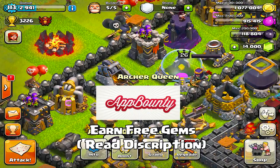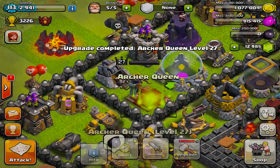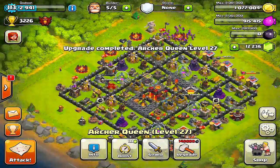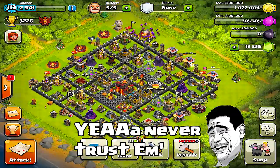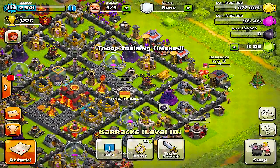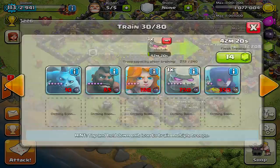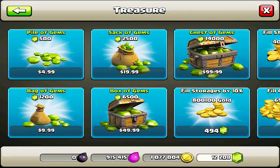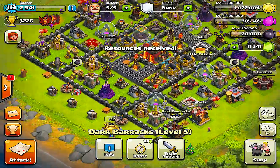Let me go ahead and upgrade my Queen — she's at level 27 now. That took me a long time to get that dark elixir, but it was worth it. The Queen is one of the strongest characters in the game, if not the strongest, especially at rank 40. It takes so much elixir to level her up — almost 867 gems for 20,000 dark elixir. It's really hard to get that stuff, but we need it.